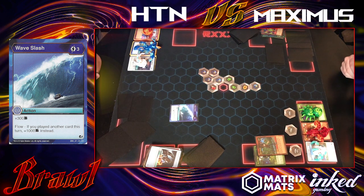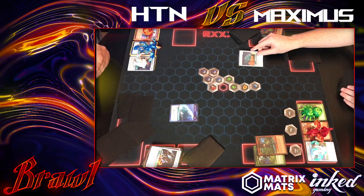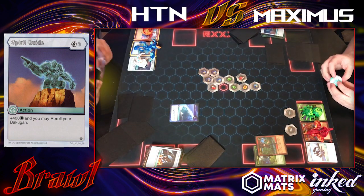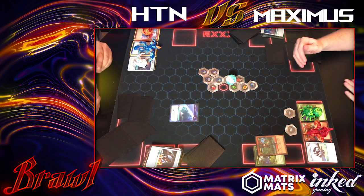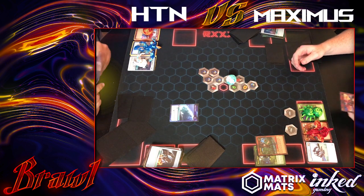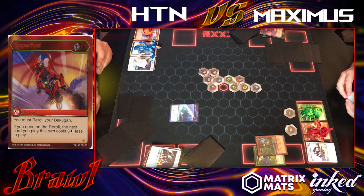I thought that 1800 B-power would help me fight off Gorthion, but Visual has other plans. After I get rid of Maximus, he plays Spirit Guide — a re-roll for Haos that also adds 400 B-power. At this point he needed just about 200 B-power to get over me. He lands sideways on the core so he doesn't magnetize, and I'm excited — but then he says 'no sir, I have a Super Fuel' and tries one more time.